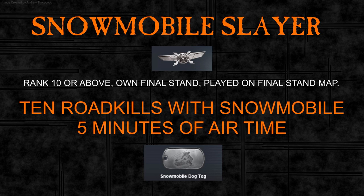So to summarize: for the Snowmobile Slayer assignment you must be ranked 10 or above, own the final stand DLC, and have played on a final stand map. You need 10 road kills with a snowmobile — running 10 players over whether you're on it or not, alive or not — and five minutes of airtime on the snowmobile not touching the ground. Do both of those and you'll get the snowmobile dog tag. Thanks for watching.